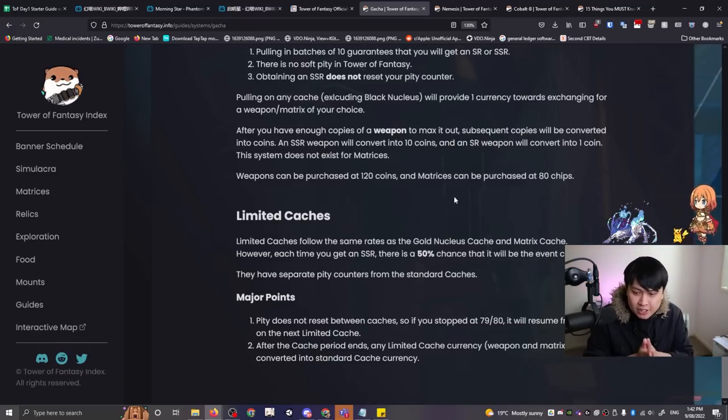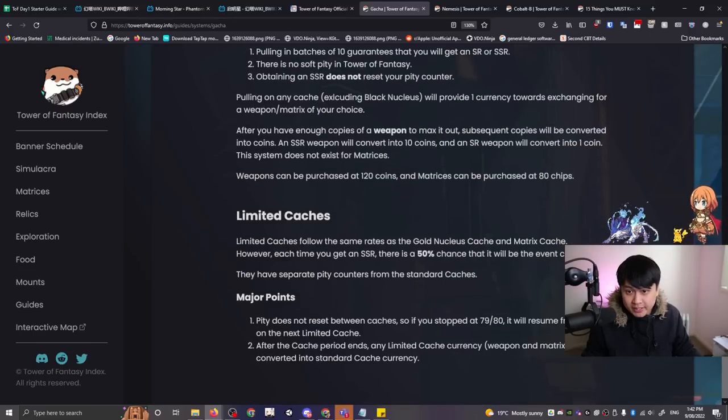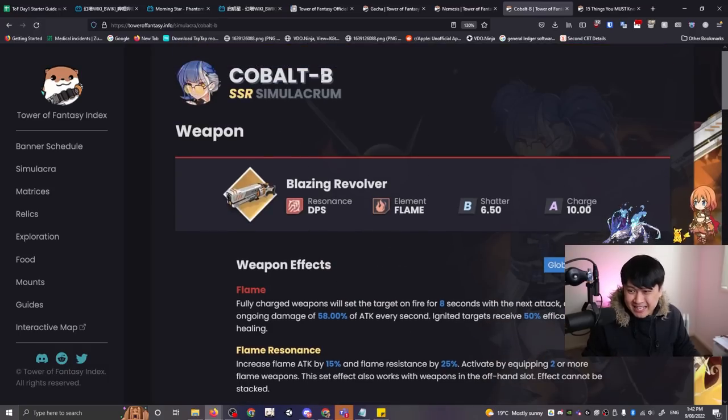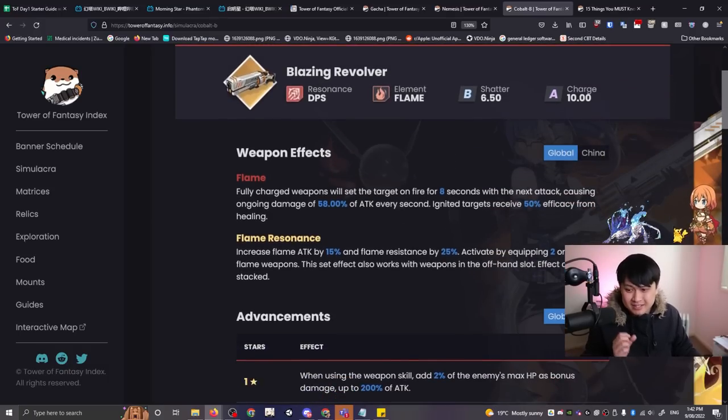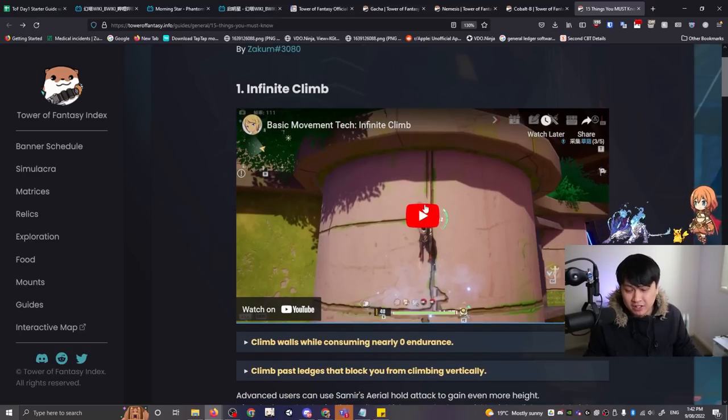Those are two major points: the gacha with the coin expiration, and some characters having changed skills like the flame resonance. Now I'm going to come back and talk about these 15 things you must know. Massive shout out to Zacum3080 — he's even got footage. I'll flick through quickly because all of these are actually incredibly important. When he says you must know, you really must know. Let's start with infinite climb.